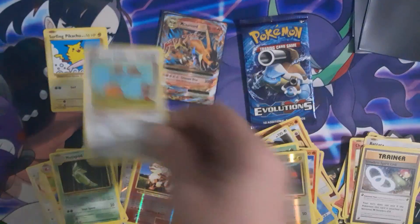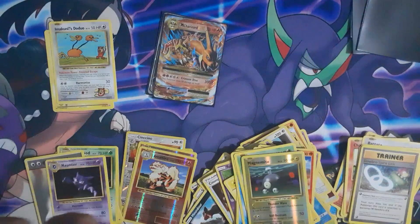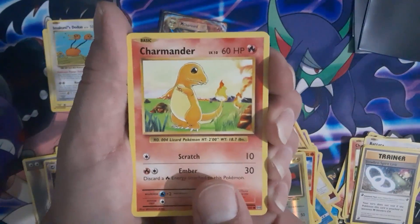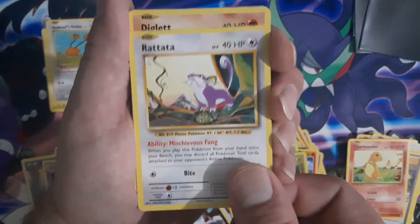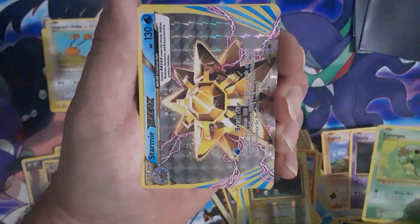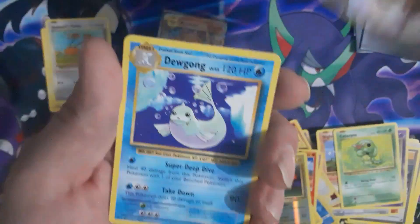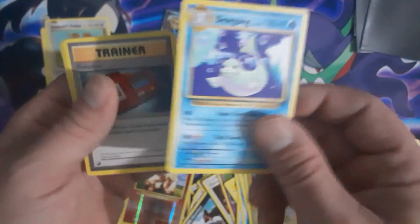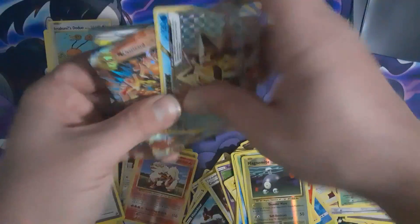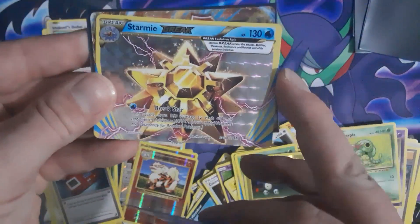Got another one of those though, I'll take it. Last pack guys — let's do that good luck thing, good luck, good luck! Thank you to all you friends. Being a friend is easy — just hit that subscribe button. Rattata, Diglett, Gastly, Caterpillar — did I get a code card? No. Oh, a Brock's — better than an Electrode, I'll take that! And a Dewgong for the rare. No code card, no good. Pokédex, Porygon, Pidgeot Spirit Link, Evolution Spray. Kartana GX, the Brock's — not too bad, I'll take it over an Electrode.